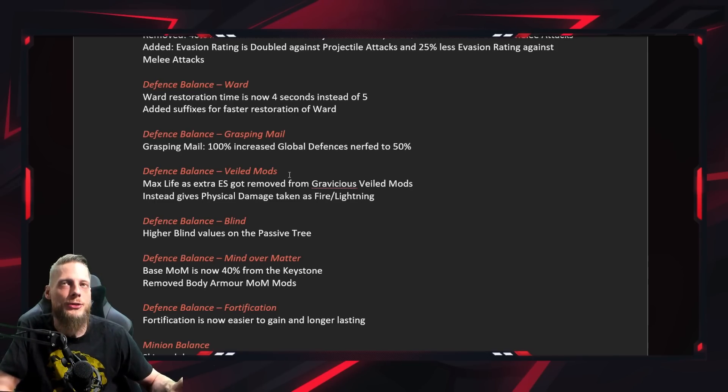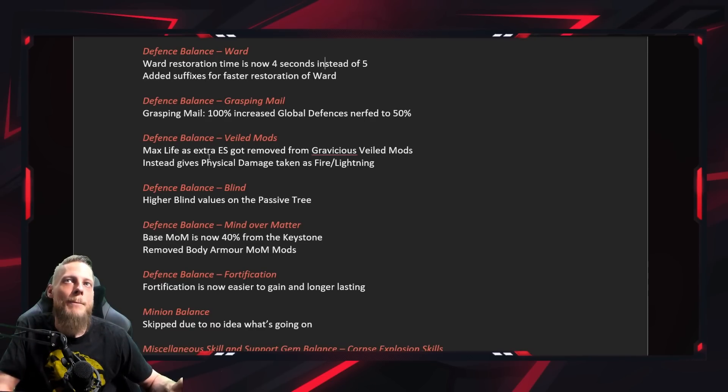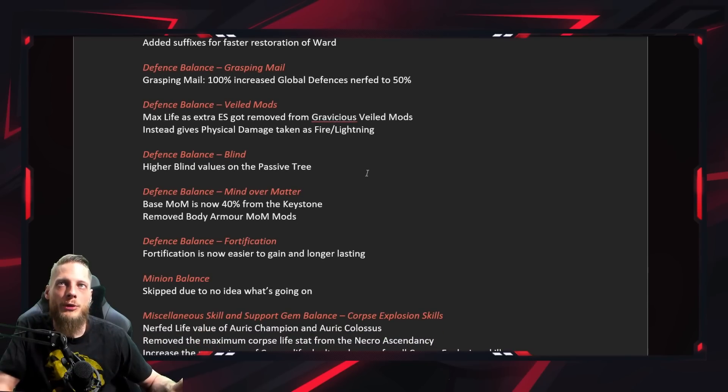Delve mods: max life as energy shield is gone and replaced with physical damage taken as fire or lightning damage. This is pretty nice because a lot of builds with Aegis Aurora and massive armor stacking use Determination and Grace. If you can't get those values and you stack physical damage taken as fire, you don't have to worry as much about armor — just get high elemental resistance to counter incoming physical damage. I've played builds with 80% physical damage taken as elemental and physical hits barely hurt.